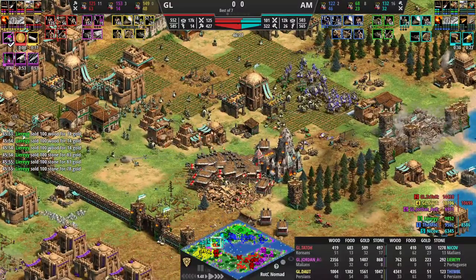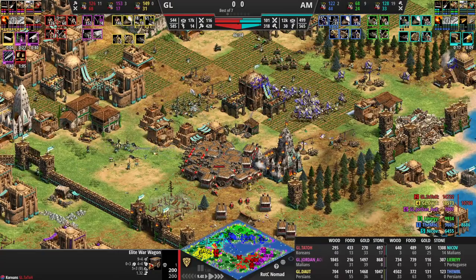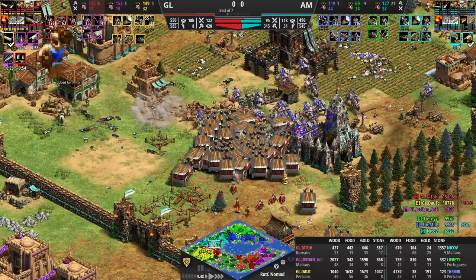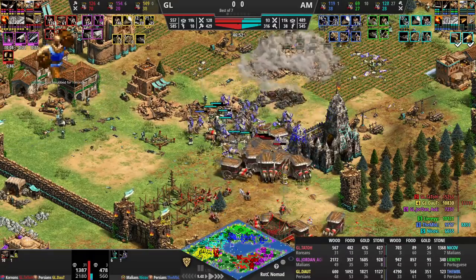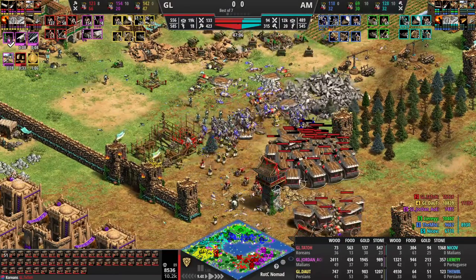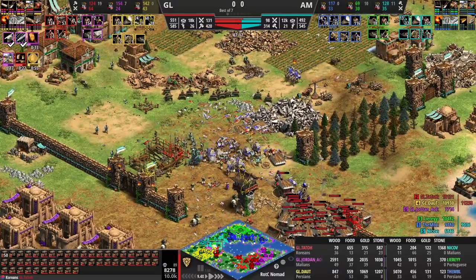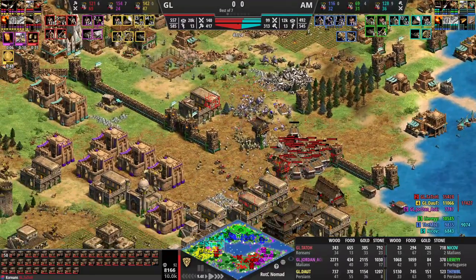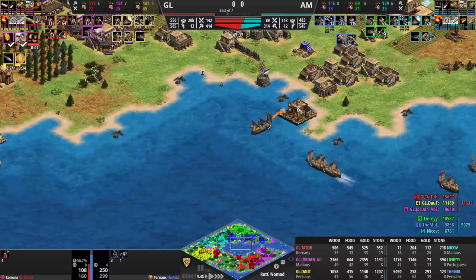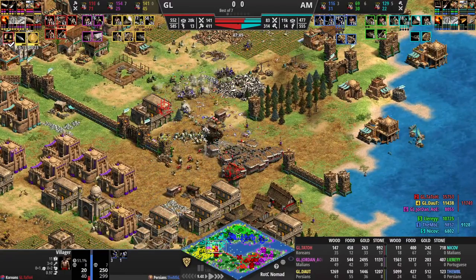The raid was a good idea when it was 50-50 — it is not 50-50 here. Leary's organ guns are not going to work. A bigger question than heavy camel: why champs? Maybe what do you do with Malians then, but he doesn't even have champion yet. Two-handed swordsmen look like a poor unit choice against the paladins and wagons, and this is not looking good for AM. There's a castle going up from Tato — he sees the stable and is going to place the castle in defense.